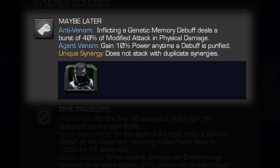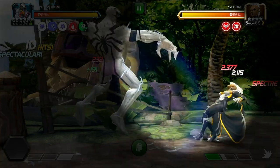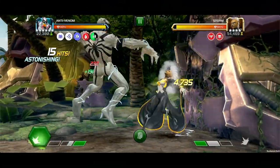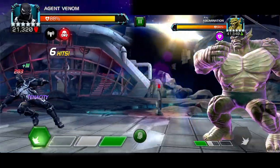Maybe Later: With Agent Venom on the team, Anti-Venom deals a burst of physical damage equal to 40% of modified attack when inflicting a Genetic Memory debuff. With Agent Venom, he gains 10% power anytime a debuff is purified.